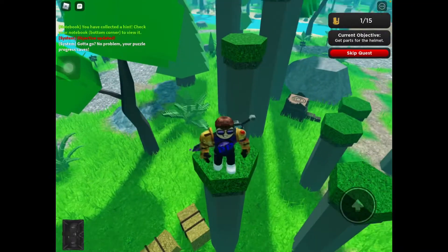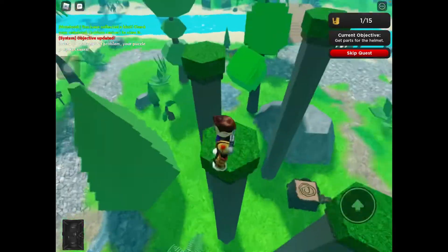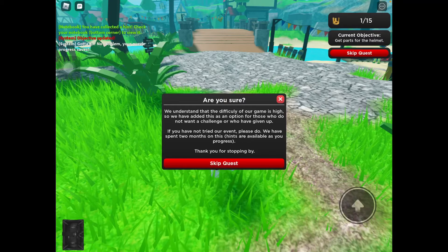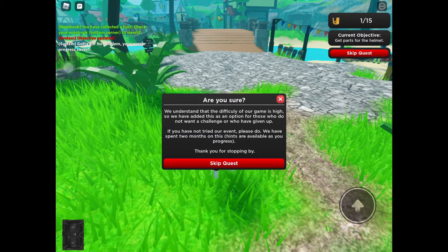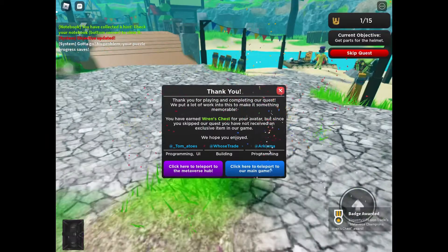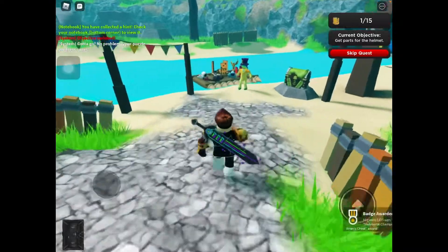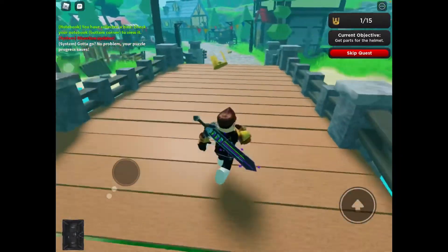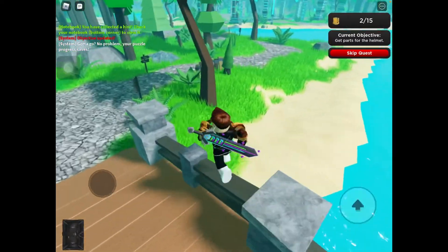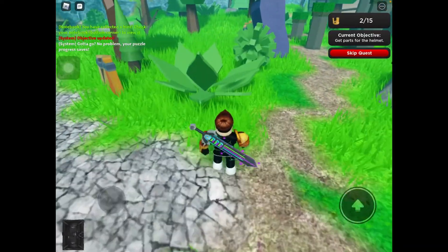I'm gonna go ahead and press skip quest and it will ask are you sure. Press skip quest and there you go — badge awarded. I just got the metaverse event badge for the Ranch chest without doing anything. This is really easy. I think this is the easiest mission by far in week 3.